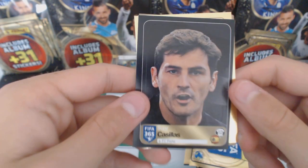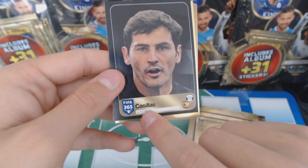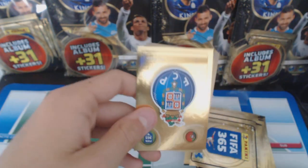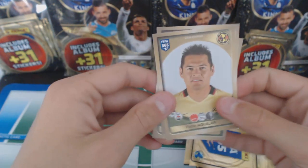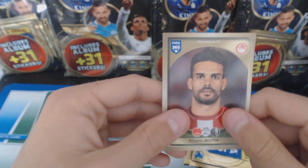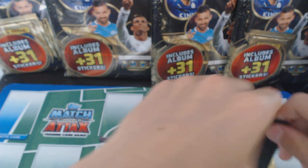Oh, this is a nice one - Casillas, and it's like a portrait card with the shirt number, the club and the country. That looks really nice. We've got Porto - so we've got Casillas and Porto, the club he plays for. We've got Aguilar, Abubaka, and Portilla. He looks like Isco, don't you think? Next packet.